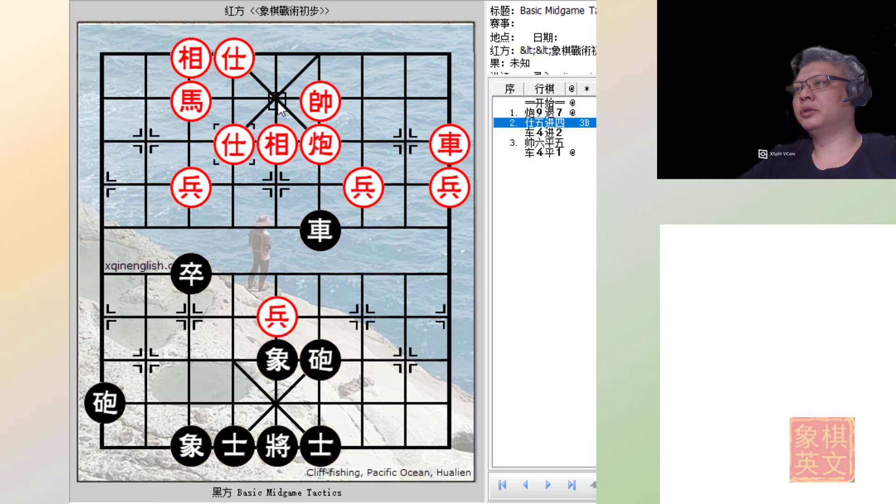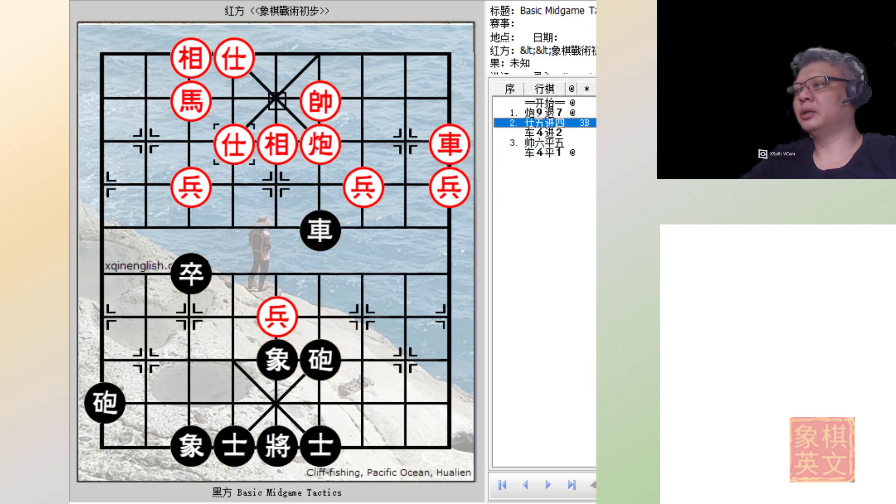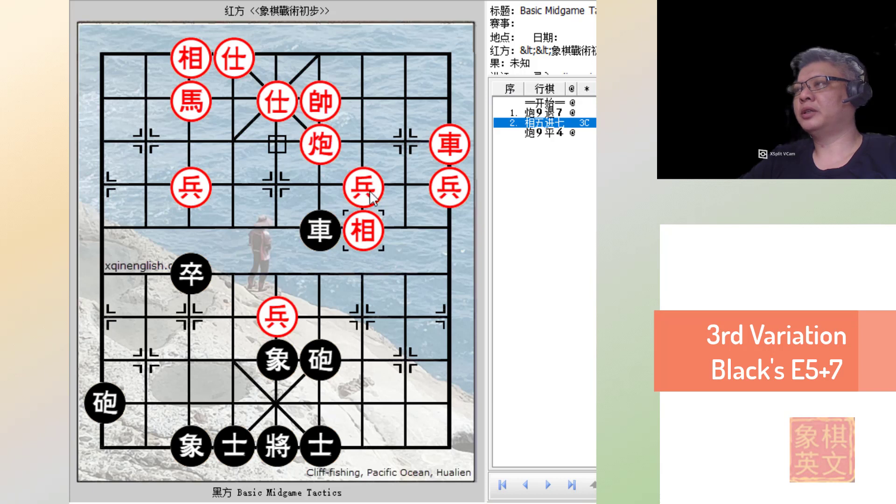In the second variation, red tries to move his advisor so that his king could move to a better position. Again, black will simply capture the cannon. If the king captures the chariot, this would be a checkmate. So red can only make this move, but in doing so he will lose both his chariot and his cannon within the span of one move, and obviously this will be a winning position for black. So a5+4 would not be viable either.